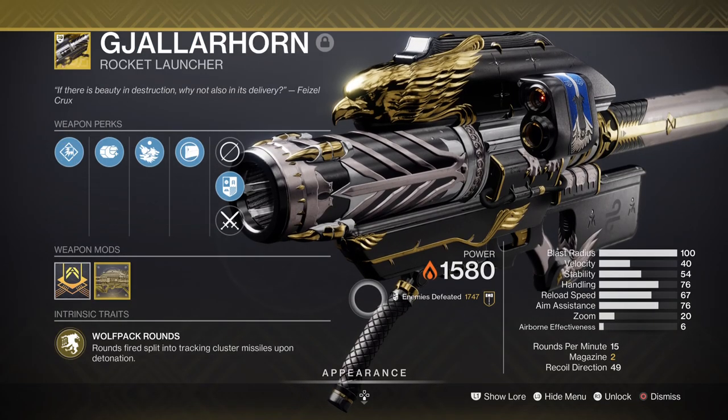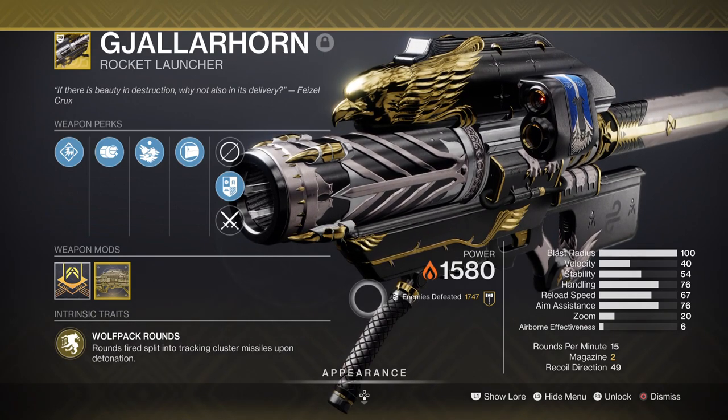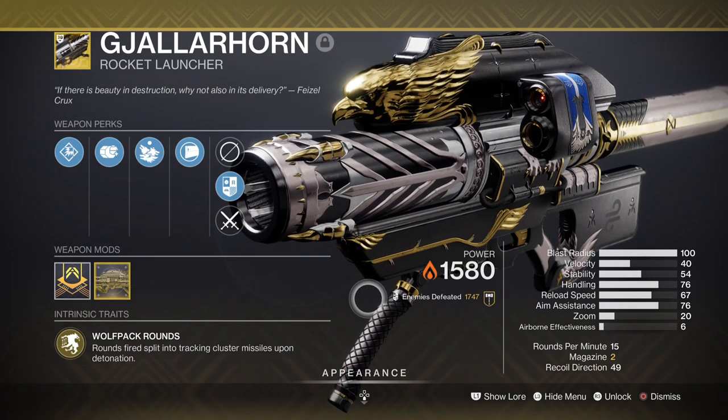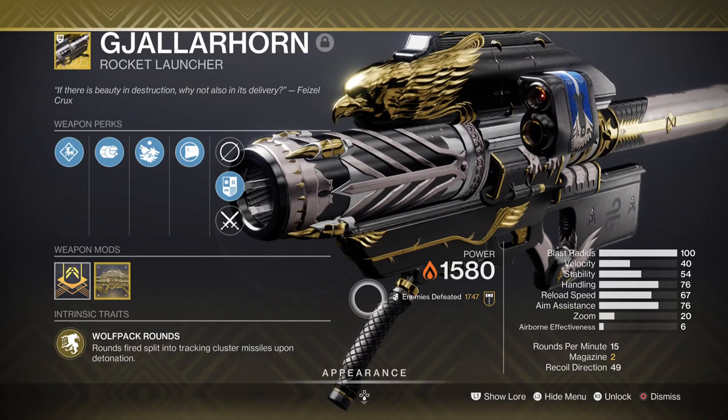For Heavy we have the Gjallarhorn for its immense damage and large destructive capabilities, which fits well for the Solar Titan setup. You can go anywhere with the Heavy slot as most damage is coming from your melee and super in general, so going with something that matches that level of destruction is up to you.